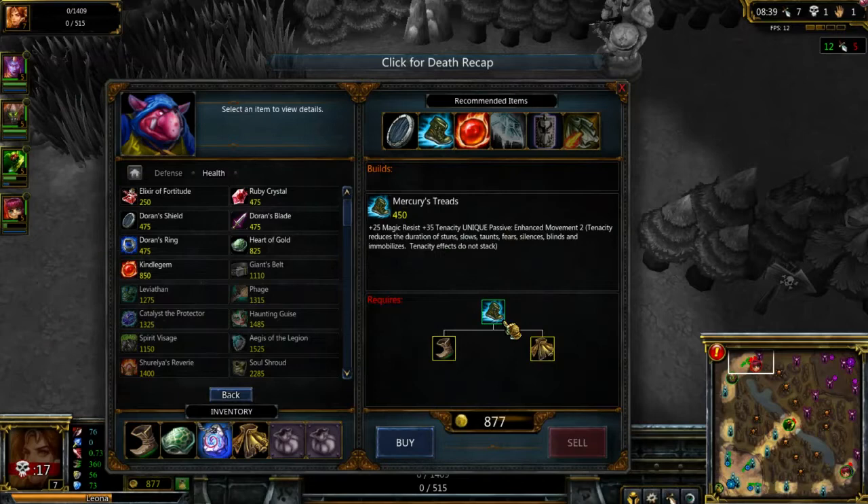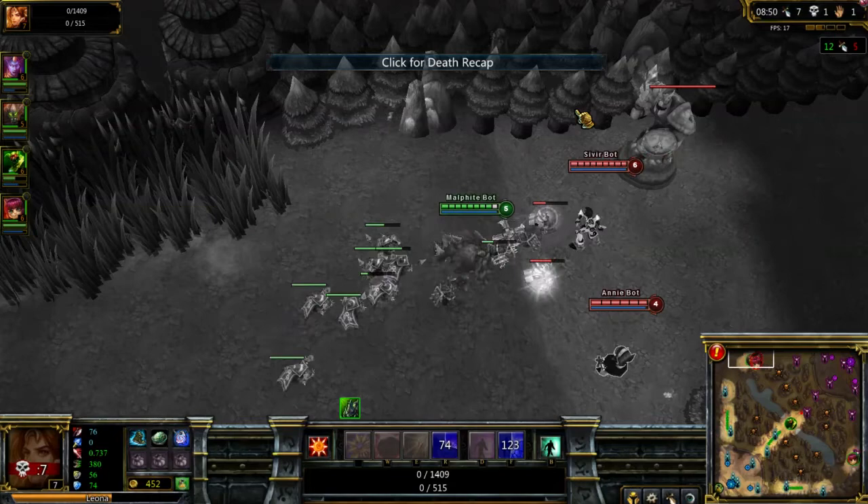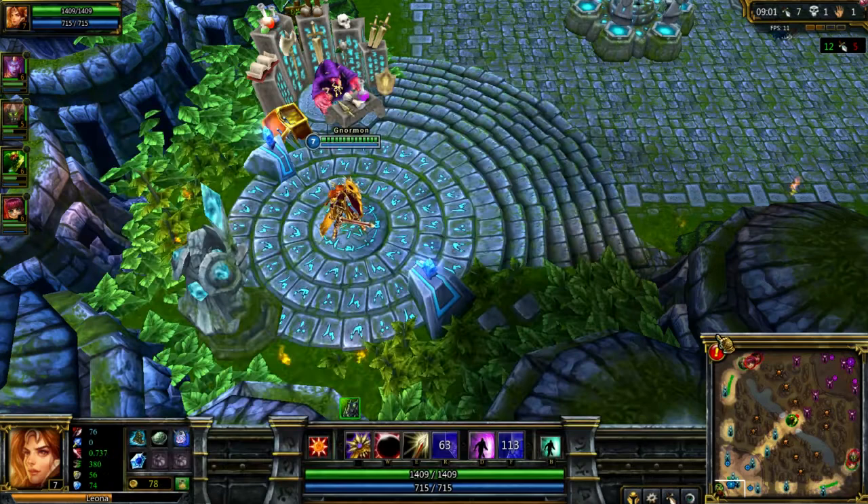I go for my Merc Treads, and you always want to be buying wards in between items. No single type of character should be excused — carries should buy them, supports should buy them, tanks should buy them. Everybody should buy wards because they're awesome and can make your team win a game just by themselves.